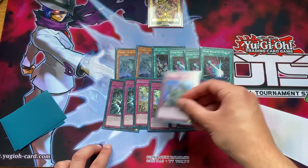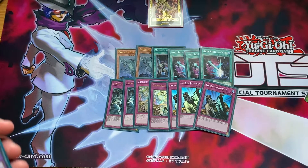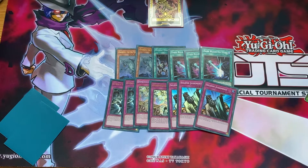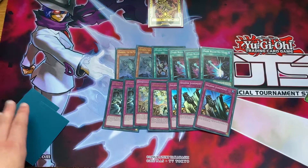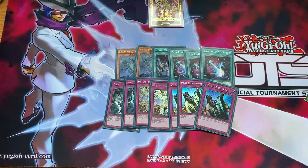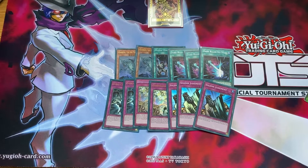Then we go for three Solemn Judgment. The reason we play so many floodgates - Dimensional Barrier and Judgment - is that this is mainly a going-second type deck, though you can go first or second depending on your matchup. You may want to switch it out to a going-first or going-second build depending on the situation, which is why there's such a variety of cards here to cope with whatever your opponent puts out.